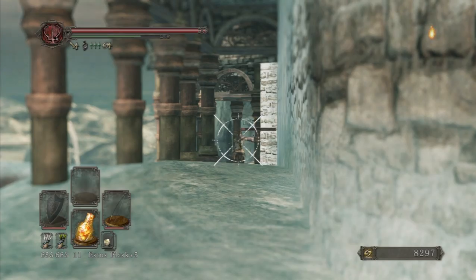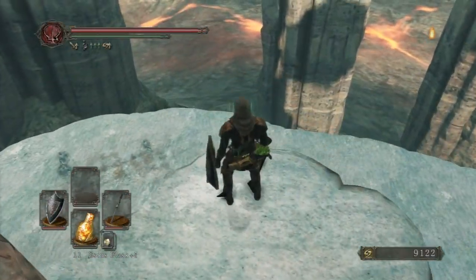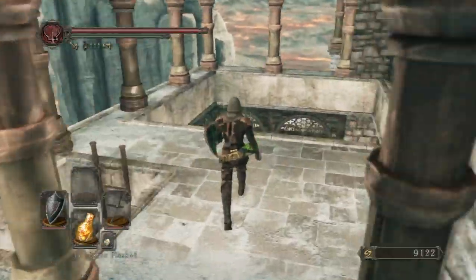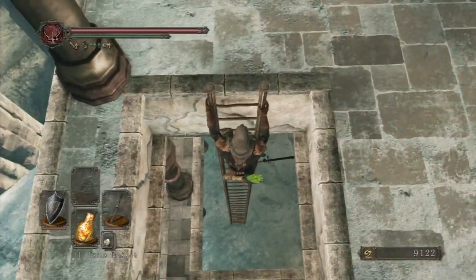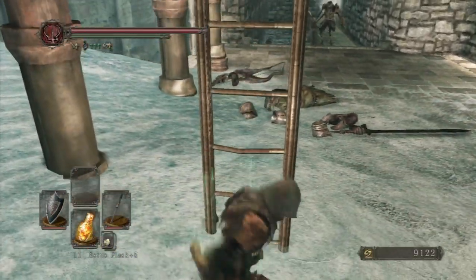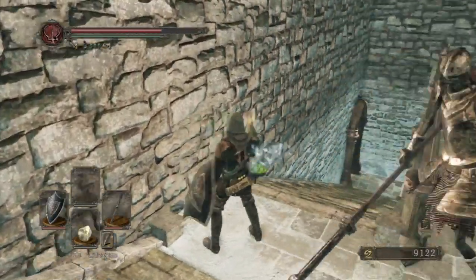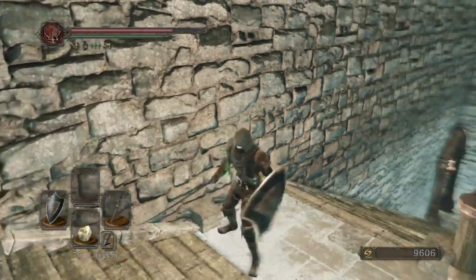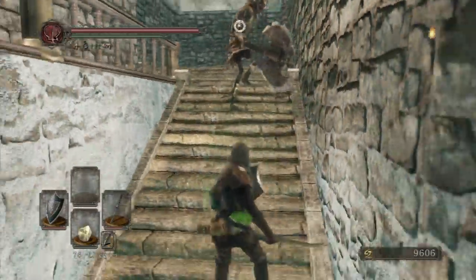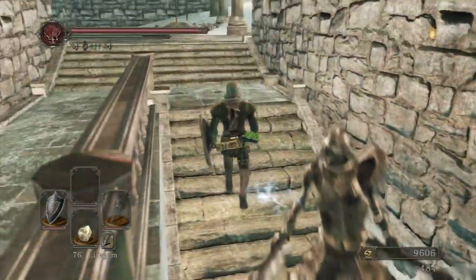The backstab animation looks pretty sweet - he just stabs you and slits your throat. There's no animation like that in the base game. You guys can also get their weapons. Heal up - there's gonna be another bonfire, but I'm just gonna clear out these guys first before I go to the bonfire area. Down you go, and mister archer dude - are you still alive? Come on.